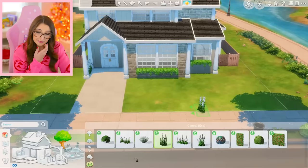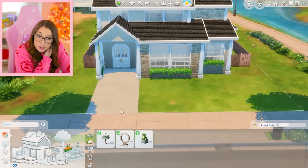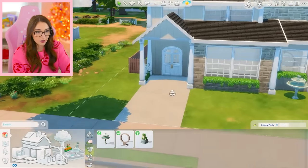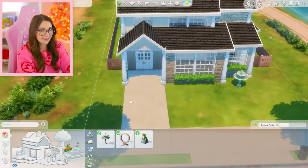I'll add some flowers right there. And honestly, I don't know what else. We do have fountains — what if we put one in the entryway? Should I put the fountain like over here? I'm honestly giving up on the exterior of this house. I'm not loving it.